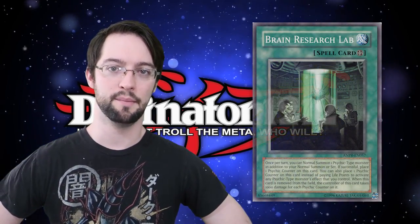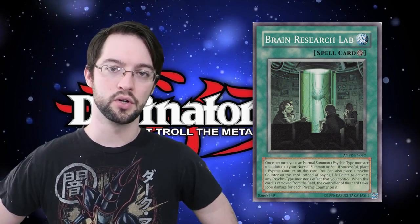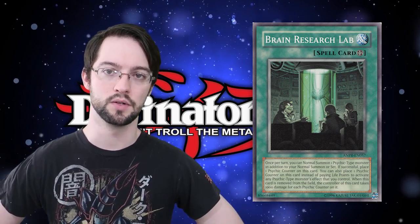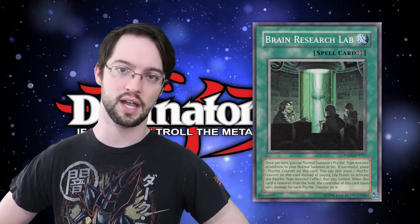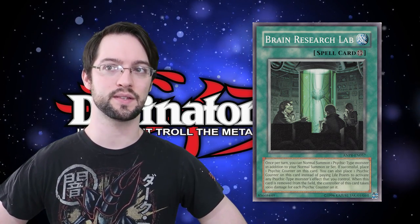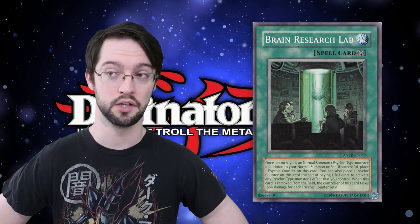Brain Research Lab would actually be a pretty solid target for Pseudospace. Once per turn you can normal summon a Psychic monster in addition to your normal summon, and if successful you put a Psychic counter on this card. You can also place a Psychic counter on this card instead of paying life points for the activated effects of Psychic monsters. If this card leaves the field you take 1000 burn damage for each Psychic counter on it — so it's like, instead of paying those life points now, you might pay them later, and you get an extra normal summon.